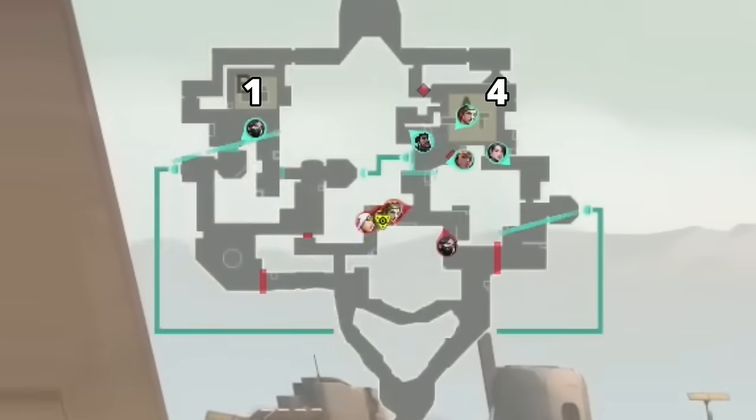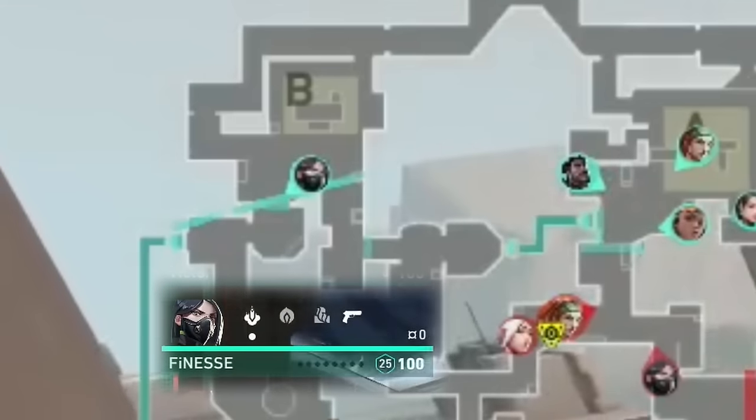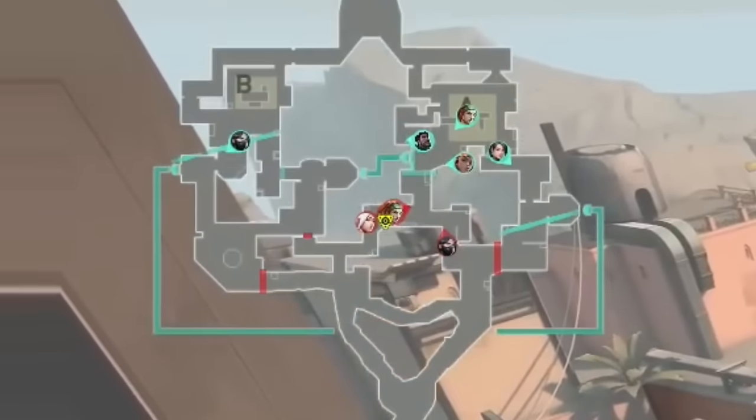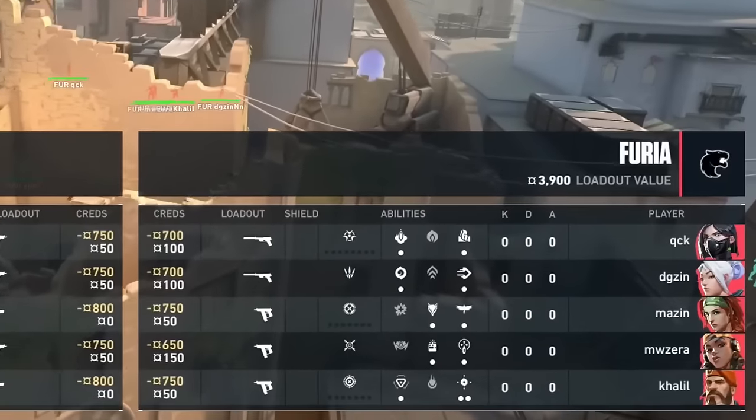This round we see Energy set up in a 1-4 stack setup. If the attackers go B, Viper is going to stall out with her mollies and wall to try and buy time for her team to rotate over for a sick retake. And if they go A, they're running into four people.